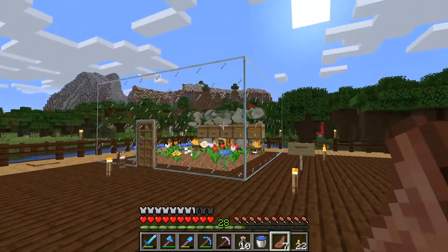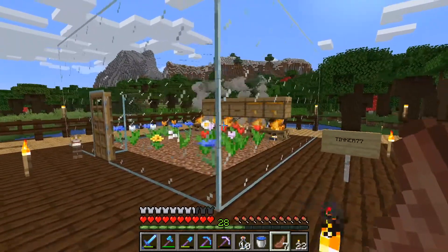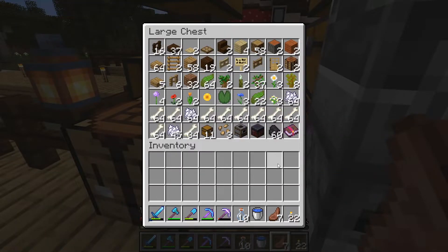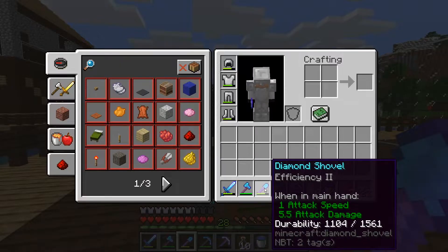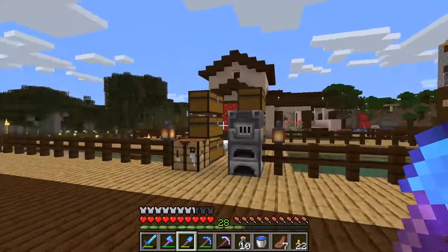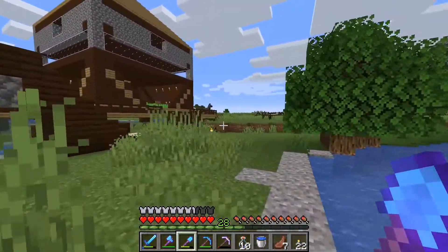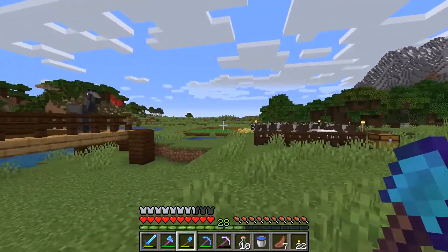I do like the idea of glass, so we're going to go grab some more sand. I've looked and I don't have any sand at all. I've got a decent shovel - it's Efficiency II, not great, but it'll do for one inventory load of sand. On this server there is a desert south of here, so I'm going to head that way now to pick up some sand.